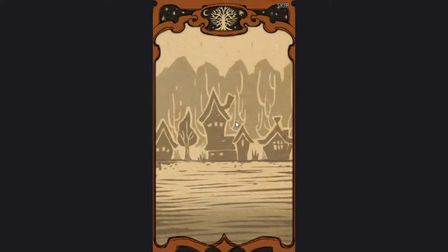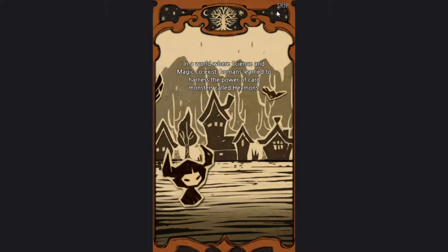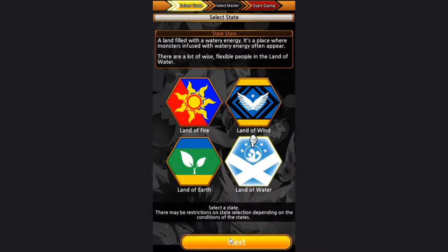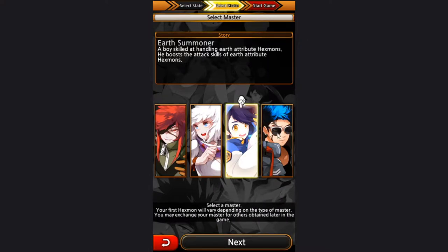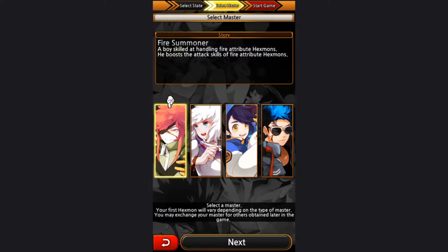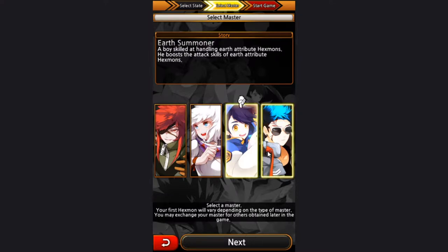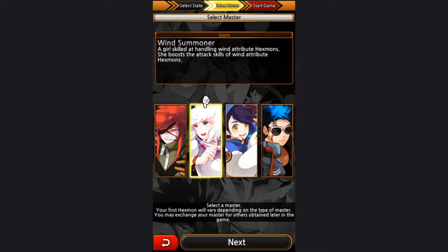Alright, we're just going to skip, like always, just so we can get some more gameplay in. So we have four states: Water, Wind, Fire, Earth. I'm going to go with Water, because I'm thirsty, you know? I wish we could see the full portrait of the character. I'm going to go with Wind Summoner, Earth Summoner, and Water Summoner. I'm going to be in the Water World with Wind Girl.